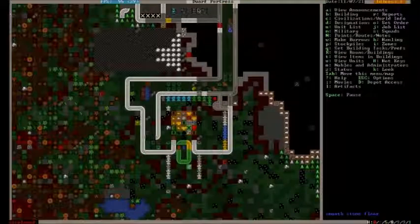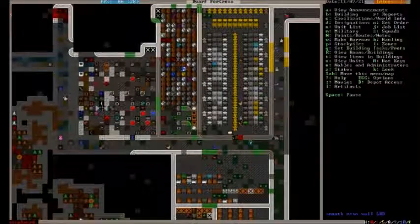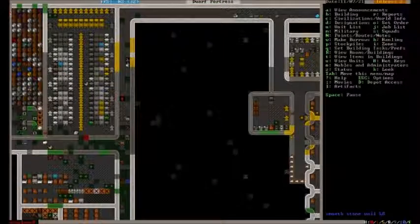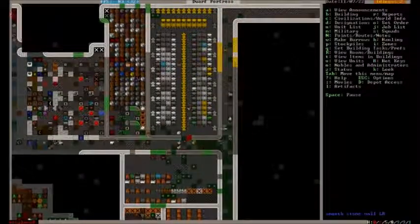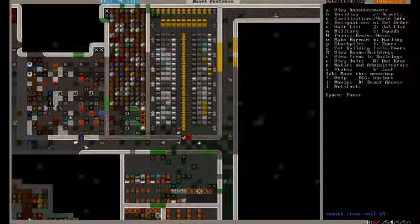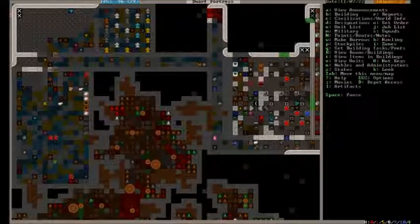I will figure out what this idler is — that may be our depressed person, or it could be our broker that now has nothing to do. Either way, I'm going to check on that and we will continue the rebuilding process. It's going to be heading into mid-autumn. We're going to truck our way through the winter with these 33 dwarves and hope that the next year brings many a migrant.